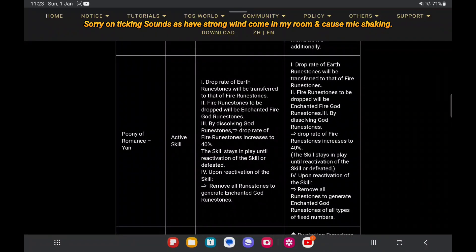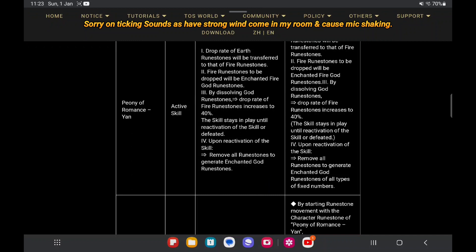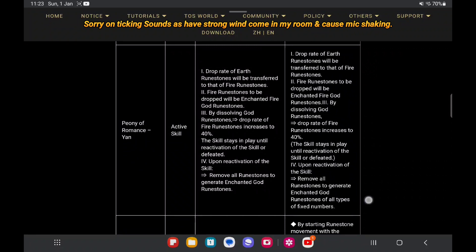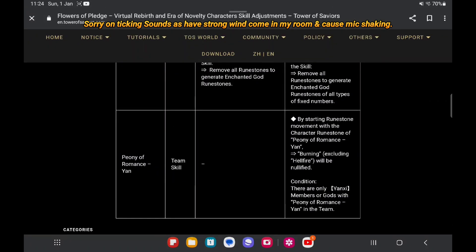For her active skills: the first, second, and third points are the same. The fourth point — in the past it was just: remove all Runesong to generate enchanted Runesong of exercise types randomly. But right now it becomes all types of Feaster's number. So it gives a big buff — it's just like the Tsuyu skill: remove all runes and then give Feaster rooms. It's a great buff, I can say.